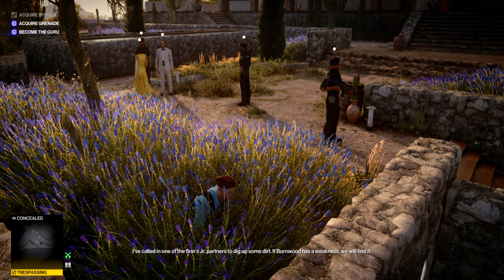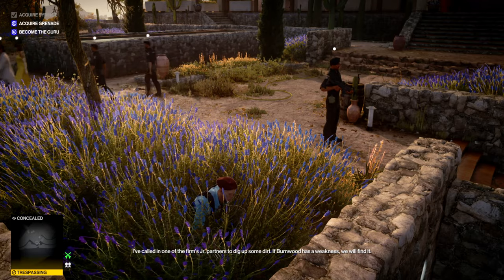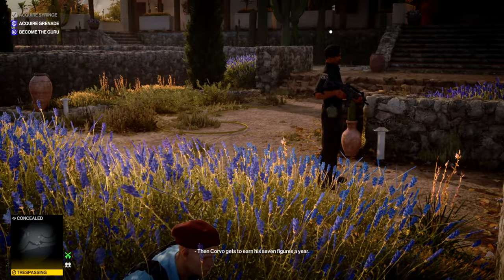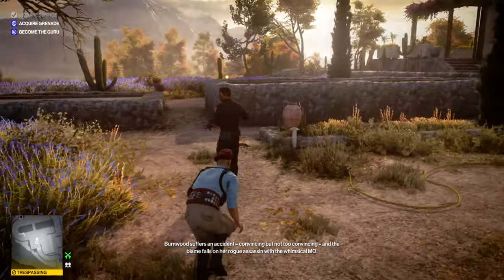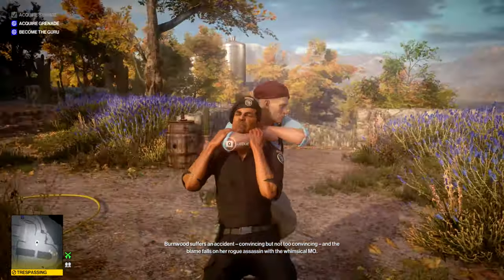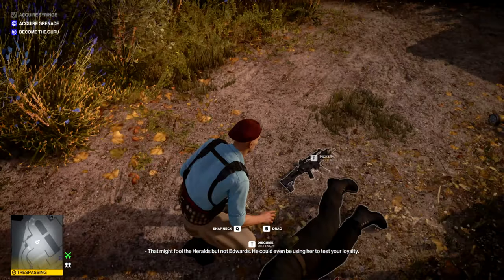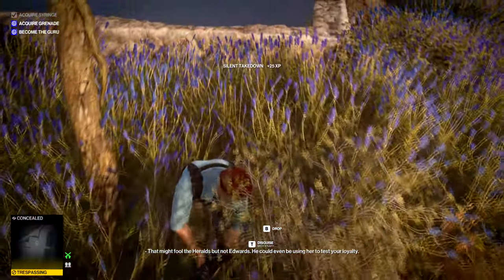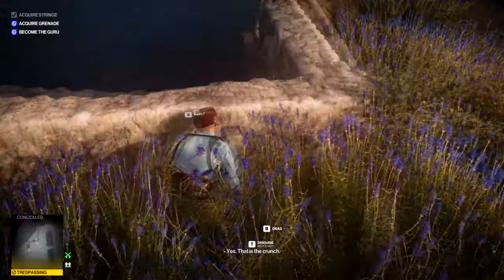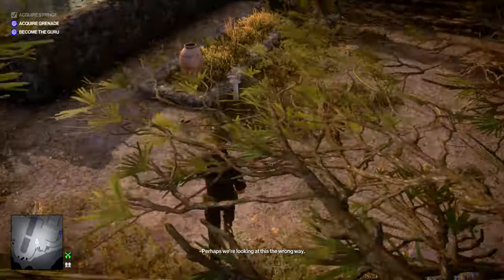We'll soon have an outfit that will allow us to pass in this area, and unfortunately for this guy he's going to be the one who provides us with it. That was a pretty risky takedown but it worked, and now we have a disguise we can use in this area. Grab the gun to complete the disguise.